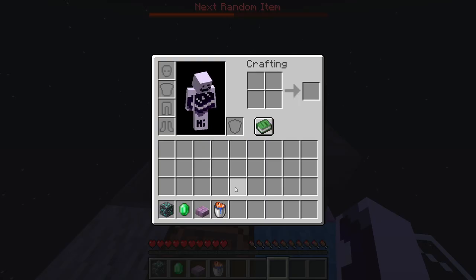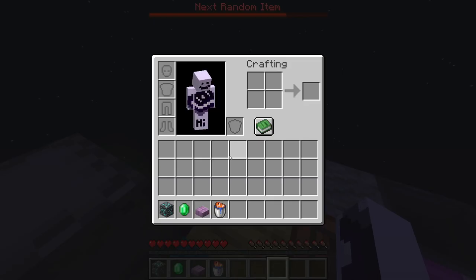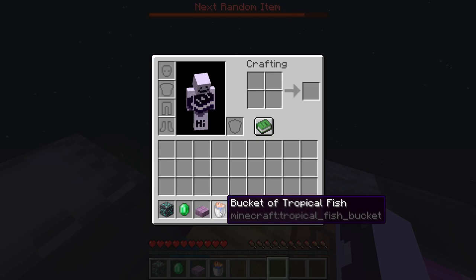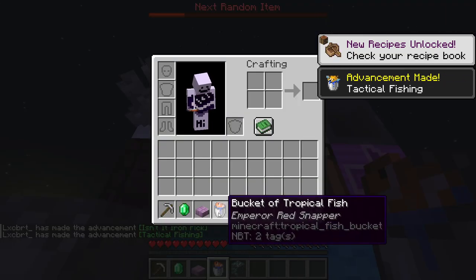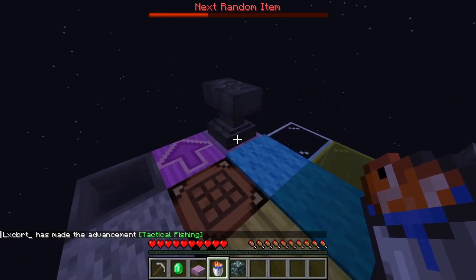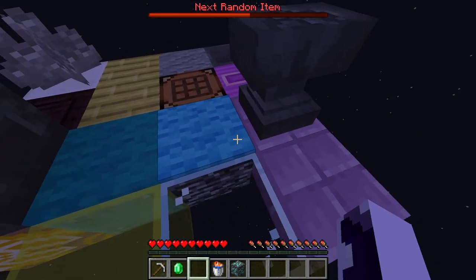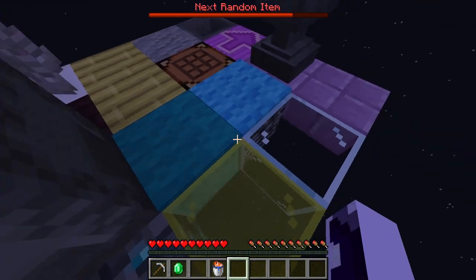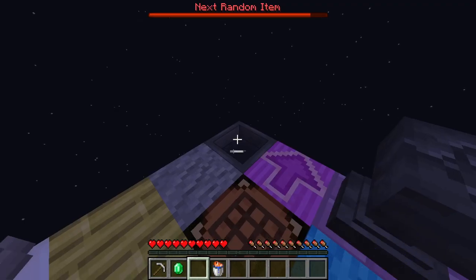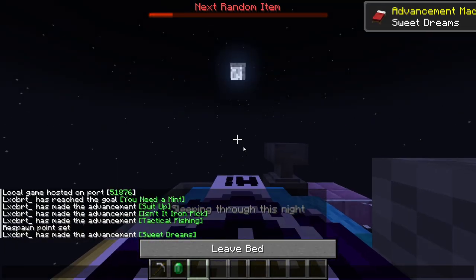I'm back and oh my god — we got a bucket of tropical fish! Do you know how good that is? How life-saving! A water bucket is worth so much in this datapack. I'm so happy! And we also got deepslate, which we need to keep. Plus we got a bed — something to sleep on, finally!